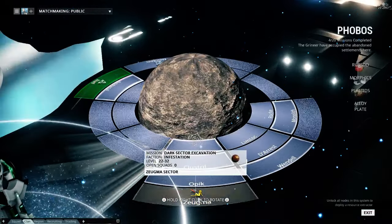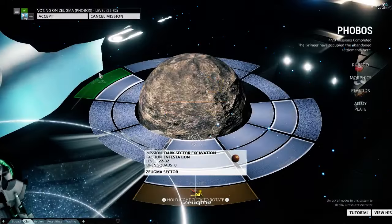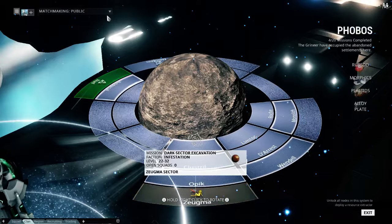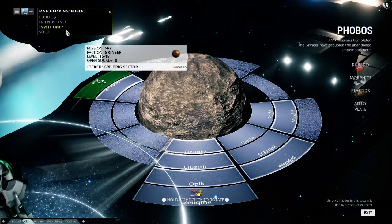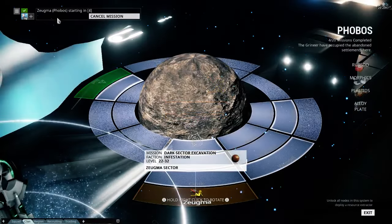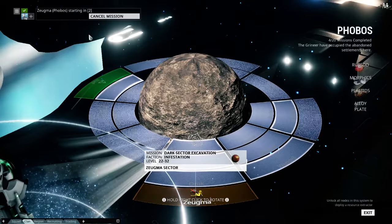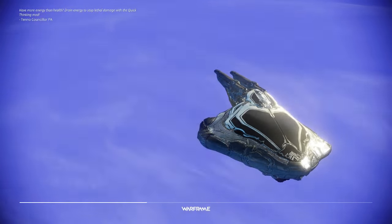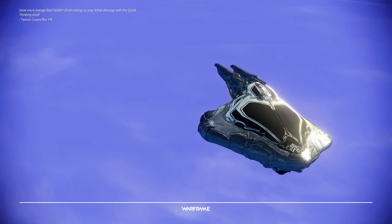What we're going to do is go to the same spot, which is in Phobos. I'm going to cancel this so I can go solo because if somebody jumps in, they're not going to want to leave when I do. So we'll start the same mission — the Zayugma — I don't know how to say the location, but this is a Dark Sector excavation.